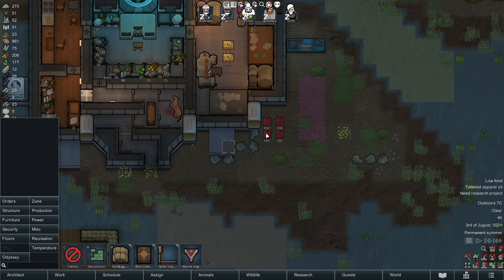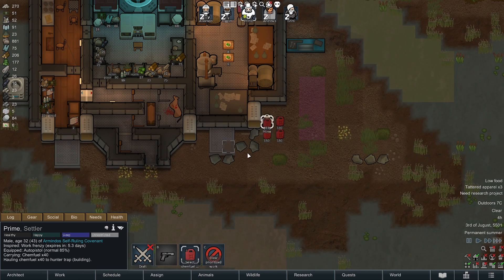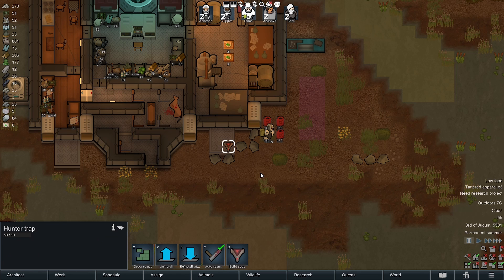Let's go ahead and build this Hunter Trap. We need 30 chem fuel, so we'll go ahead and grab that and start building. Now you have one trap, and this is going to work like a heat-seeking drone that targets any enemy that's nearby.